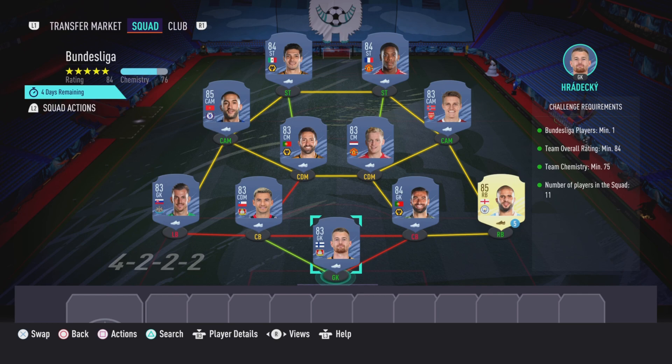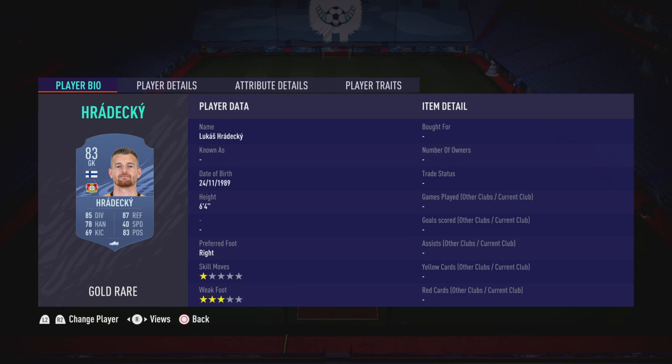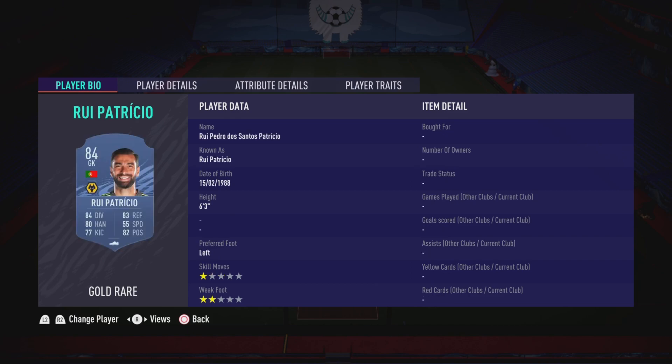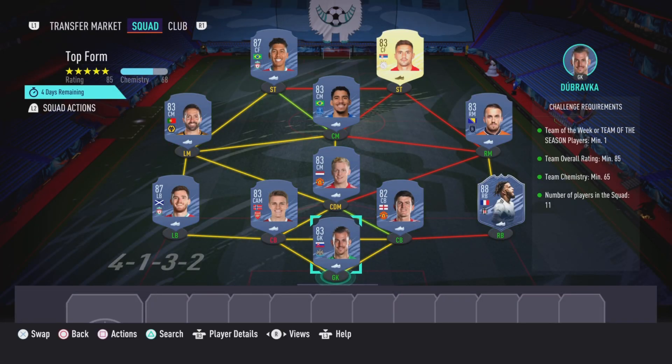Now moving on to the Bundesliga section — like I said, it costs 72,000 coins to complete. No loyalty is required, as you can see, even though the right back does have loyalty it does not affect this SBC whatsoever. Here are the players I used, and that is the Bundesliga section completed.